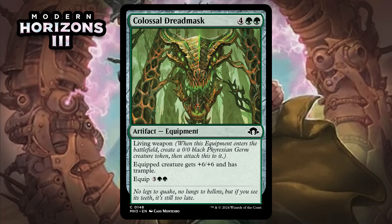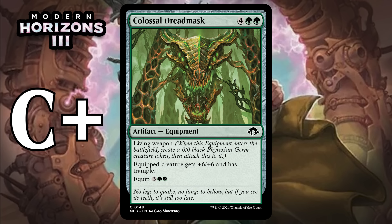Next up, it's Colossal Dread Mask, which for four generic and two green is a common artifact equipment with Living Weapon. When it enters the battlefield, you create a 0/0 black Phyrexian Germ creature token and attach this to it. The equipped creature gets +6/+6 and has trample, and you can equip it for three generic and two green. In a set filled with references to various Magic things, they had to have a Colossal Dreadmaw reference. A six-mana 6/6 trampler is fine, and even if your opponent deals with the token, you have an equipment that can make anything into a huge threat. It's a little clunky to move around, but in the late game you're more than willing to spend mana on something like this. I'm giving it a C+.